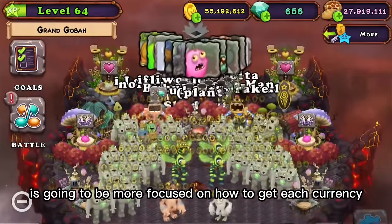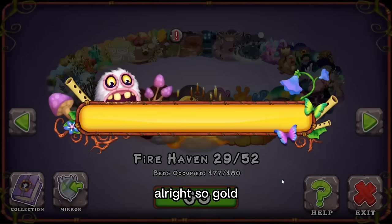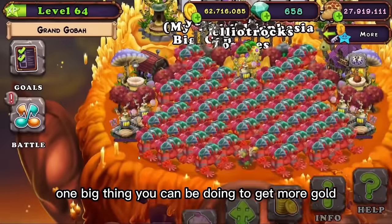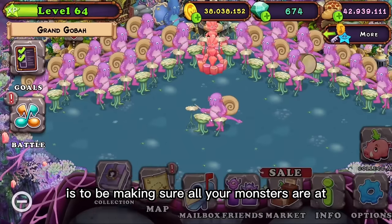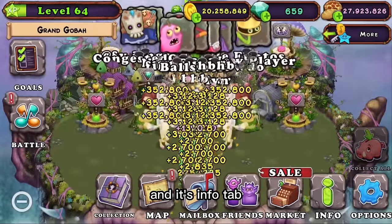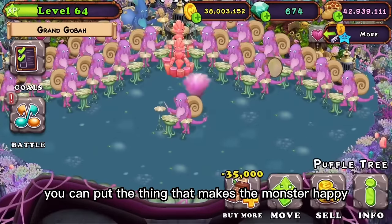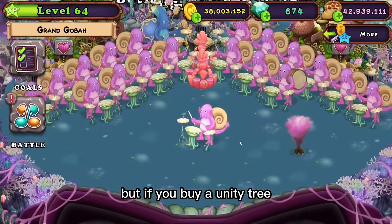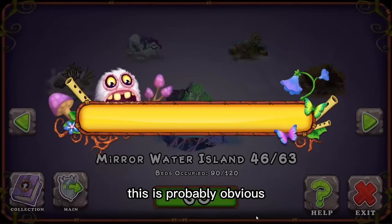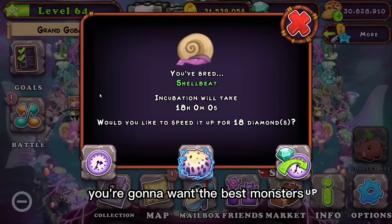This next portion of the video is going to be more focused on how to get each currency as efficiently as possible. Starting with gold — gold is what you use to get most things in the game, so it's kind of important. One big thing you can do to get more gold is to make sure all your monsters are at or as close as possible to 100% happiness. You can look at what makes a monster happy in its info tab. Each happiness item makes it 25% happier and makes you more gold. You can put the item next to the monster, but if you buy a unity tree, you can put it anywhere — even in storage sheds — so it doesn't clutter your island. Some monsters make more gold than others, so if you're trying to get a lot of gold, you'll want the best monsters for making it.